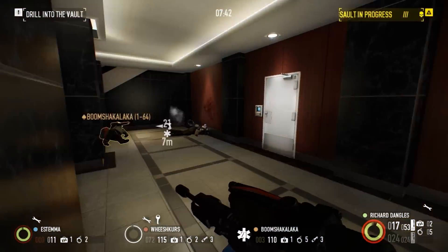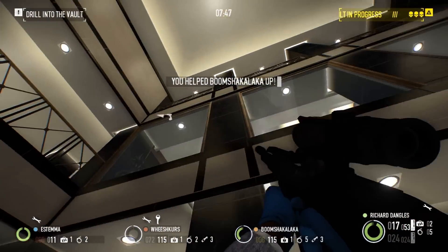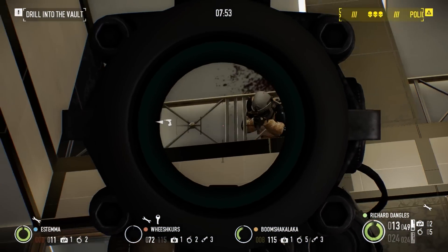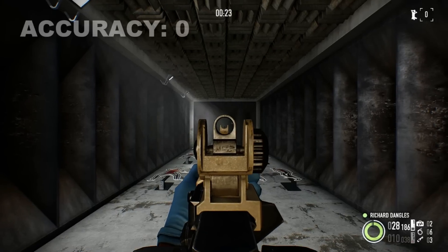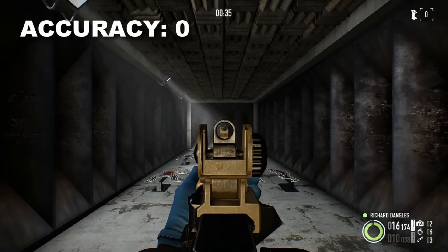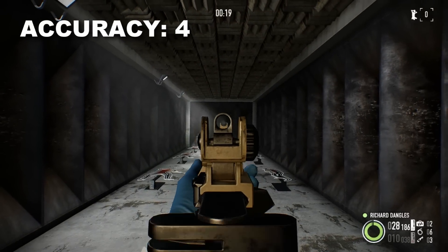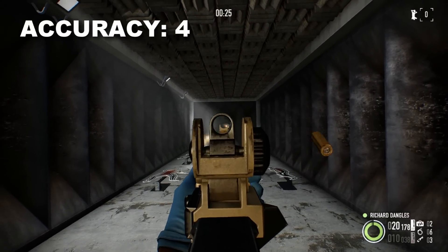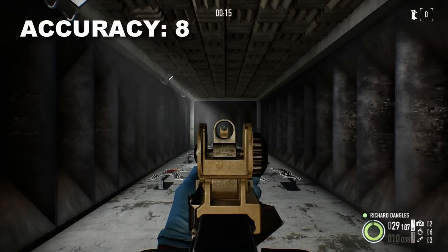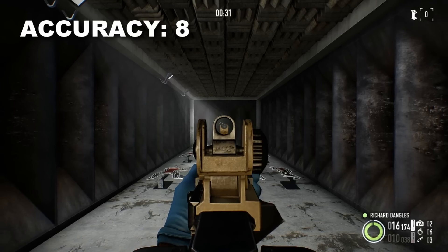While 0.6 degrees and even 1.2 degrees may seem like a small deviation, as distance increases the effects become much more noticeable. To illustrate these effects, I have playing in the background different variants of the CAR-4 rifle, each with a different accuracy value starting at 0 and going to 4, 8, 12, 14, 16, and finally the maximum base accuracy of 18. As you can notice, with each step up the difference in accuracy is pretty dramatic even at close range.